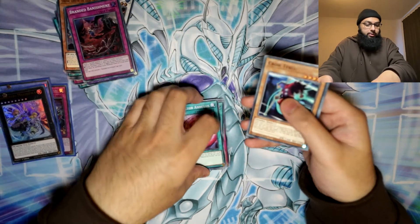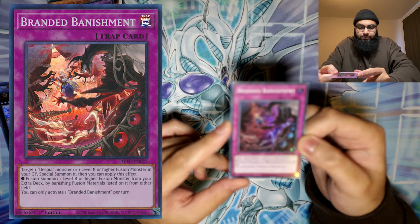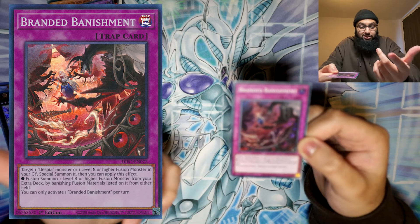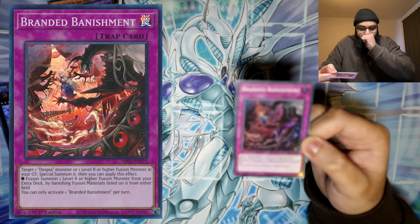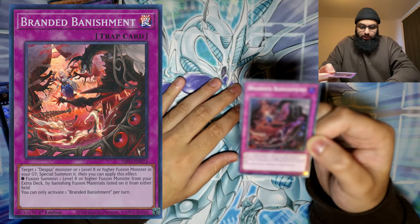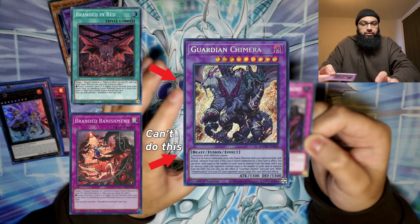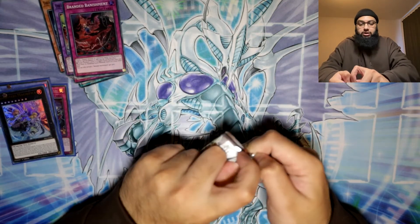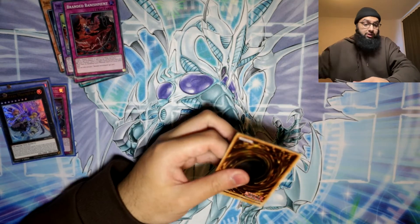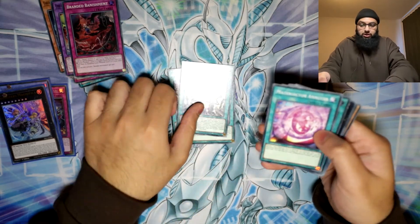Nice - this is literally what I was talking about - Branded Banishment! Let me quickly read it: 'Target one Despia monster or level 8 or higher fusion monster in your graveyard, special summon it, then you can apply this effect.' So you can actually just special summon the Despia or level 8 high fusion - you don't even need to fuse, which is sick. Then you can fusion summon a level 8 high fusion from your extra deck by banishing materials from either field. Actually this doesn't replace Branded in Red because to summon Chimera you need to fuse from the hand, and this says from either field. Make sure you read your cards!